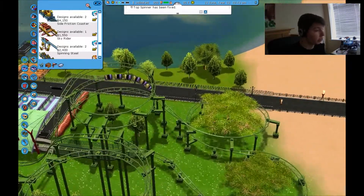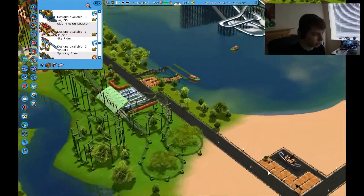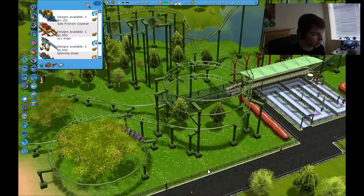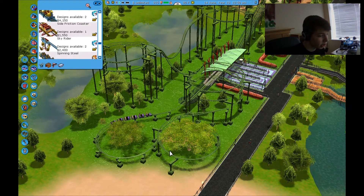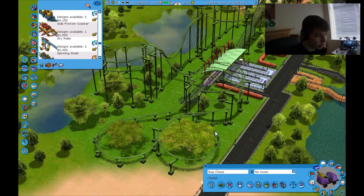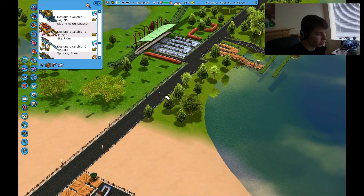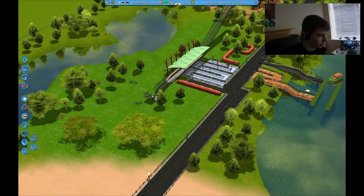So what I'm going to do in this episode is just get rid of a few rides and replace them with a brand new one. My plan is for a dueling inverted coaster, a bit like Dragon, Junior Dragons, but not quite like that. So what I'm going to do is get rid of this ride, this rubbish crappy ride here, because let's face it, it's not a kid's ride if you've got like steep drops in it.